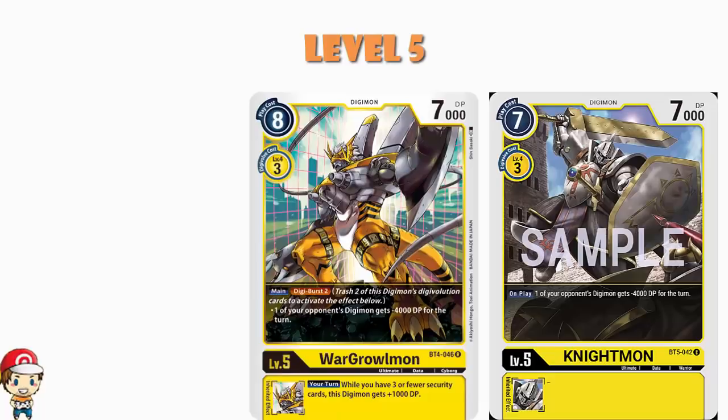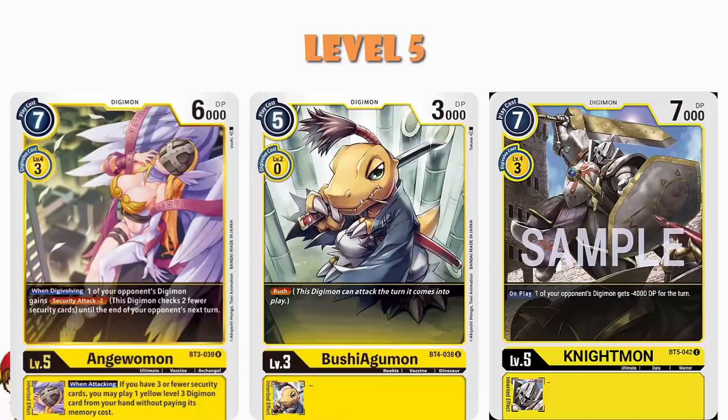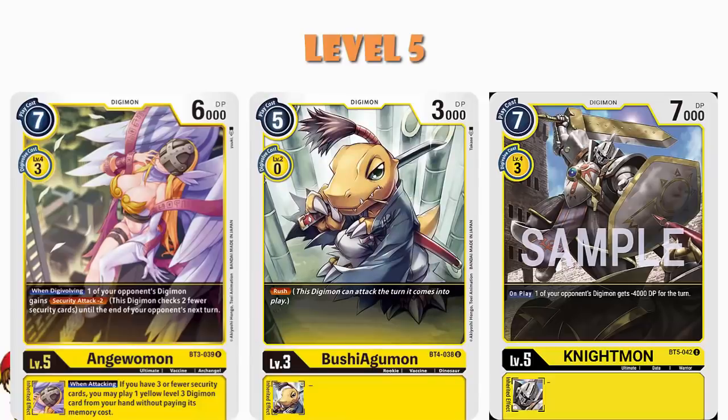We then have just a couple copies of Angel Woman from BT3. When you Digivolve, one of your opponent's Digimon gets security attack minus 2, which hopefully stops them taking out security. But more importantly, when you're attacking, if you have 3 or fewer security cards, you may play a yellow level 3 Digimon from your hand without paying for it. Obviously the one I'm thinking is Bushy Agamon — so you can play it for free while having Rush and being able to attack again this turn. You can also play Pulsemon and depending on the turn, gain a memory and draw a card without paying any memory, but a lot of the time what you're really gunning for is playing Bushy Agamon for free and attacking with it again.